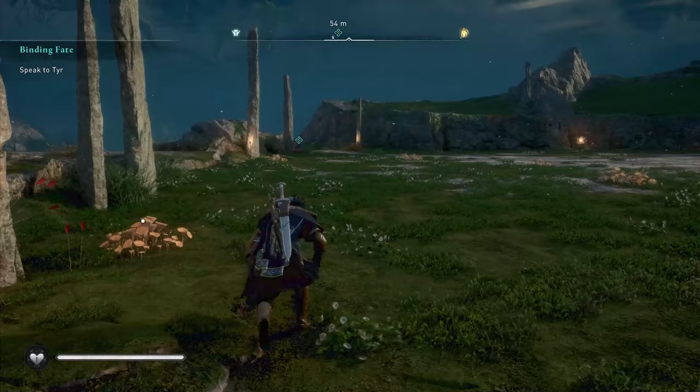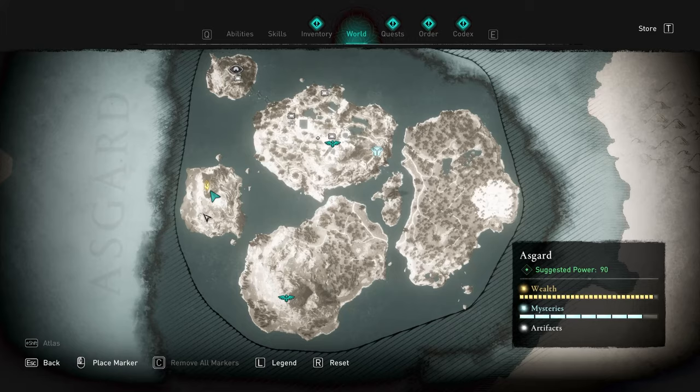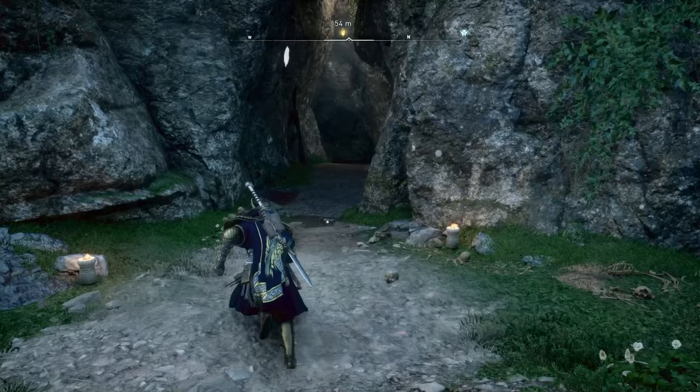If you are doing this when you first arrive to Asgard, you're probably going to notice that when you get to this point it has an orange barrier. This is the one towards the left, kind of south-ish — the bottom left of the map on that random lone island that looks like it has a huge arena kind of setting.